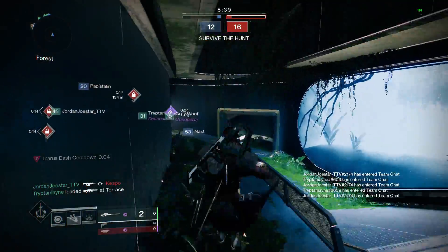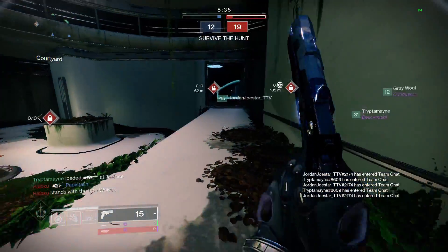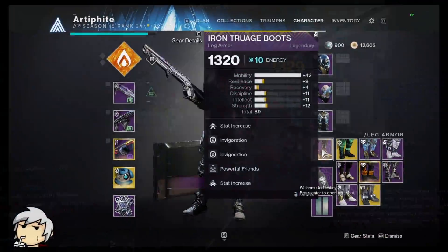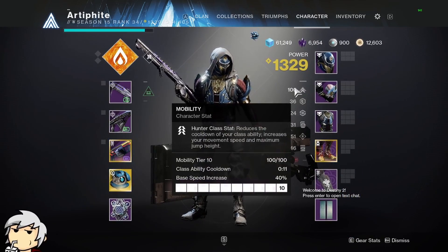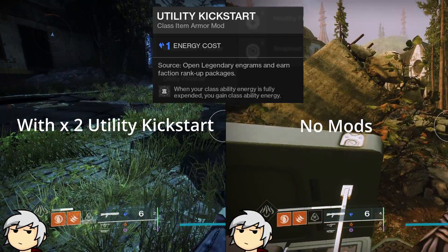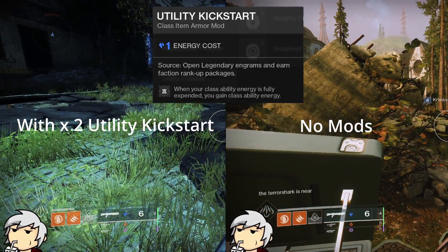Now onto the game changer mods. I will be using Hunters in these examples and tests, as they are pretty much the easiest class to test, but the percentages I provide will carry to other classes. Utility Kickstart is what I felt to be the most noticeable — a Hunter Dodge at max mobility is 11 seconds, and with Utility Kickstart that gets knocked down to 9 seconds on average due to rounding.